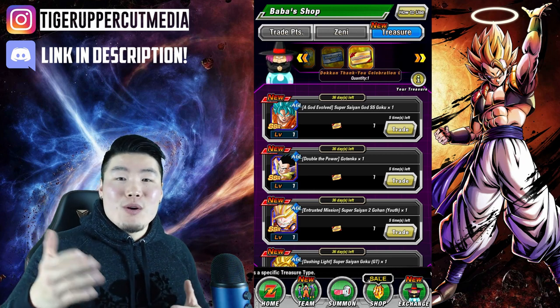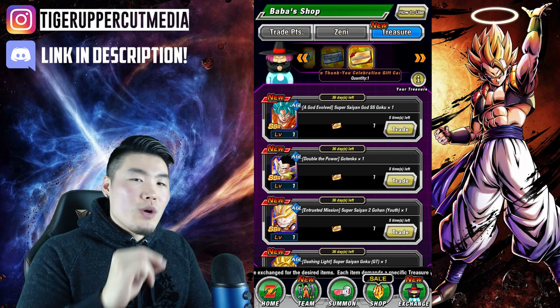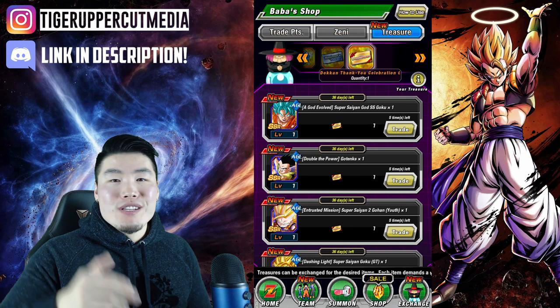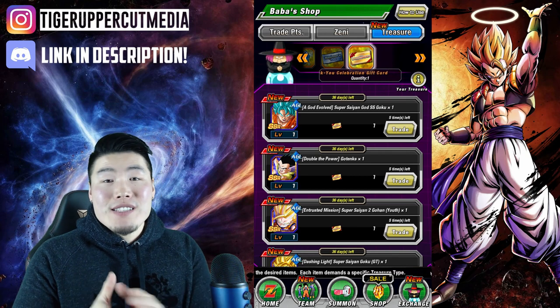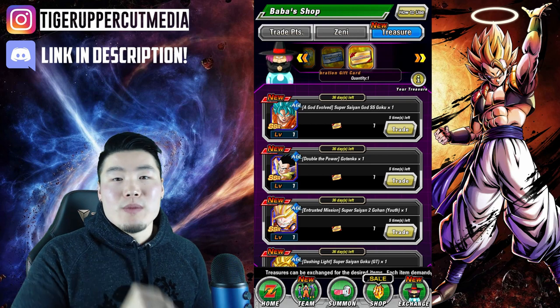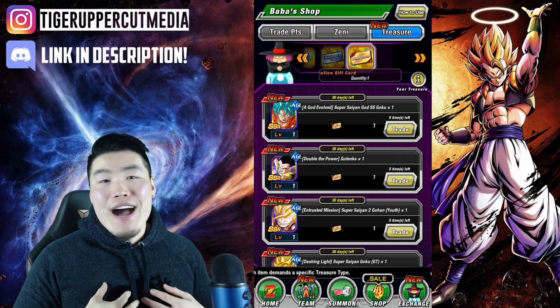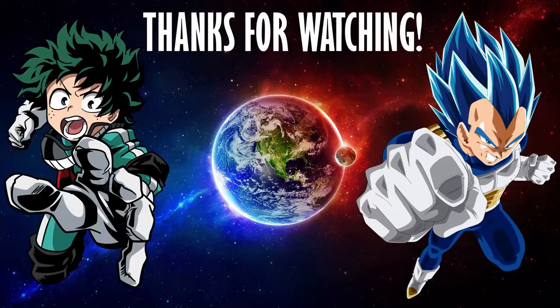That's gonna do it for the video. Let me know what units you guys are picking with your seven tickets if you choose that Porunga wish. If you guys like the video, make sure to like it. And if it's your first time watching, make sure to hit that big red subscribe button to join the Tiger Squad. Hit that notification bell as well so YouTube knows you want to stay up to date with all of my latest content. Hope you guys have a fantastic day. I'm Tiger with Tiger Uppercut Media, signing out.